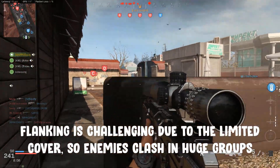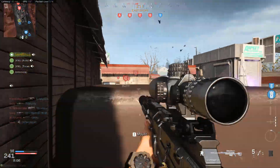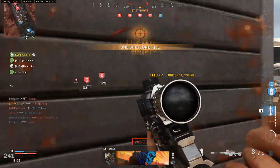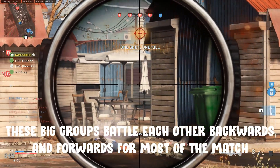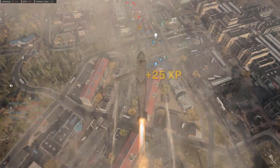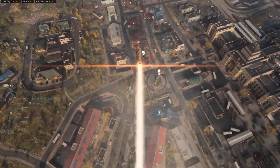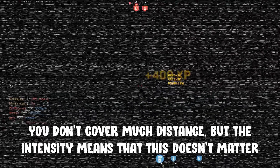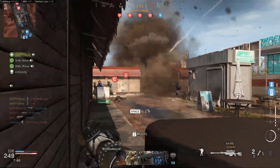The linear design also makes flanking a big challenge as there's very little room to manoeuvre in. The end result is that you have most players on each team clashing in a very small area of the map. You end up with two walls of players pushing each other backwards and forwards across the map for the majority of the game. It's definitely a more static gameplay than traditional ground war, in the sense that you're not covering that much ground, but the intensity and constant fight to adjust your position to make use of the pathetic cover this map offers you really makes it unique.